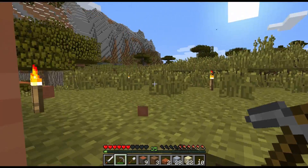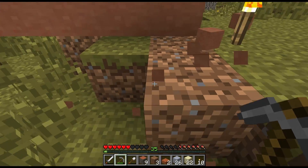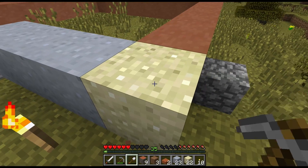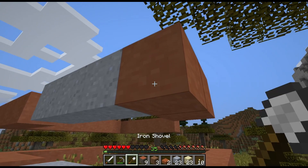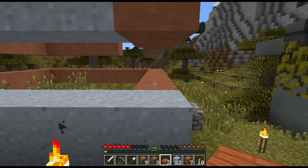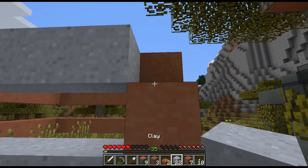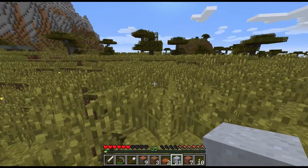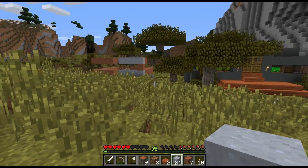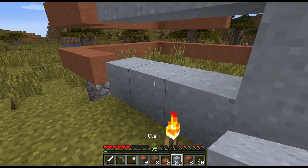Is that going to look okay, or do I need to rethink this? Let's get the front done. I don't want to do sand. What if I leave that there and mix the hardened clay with regular cooked stuff? Let's just go with that.